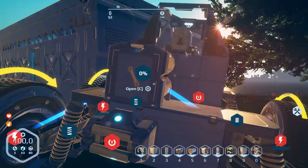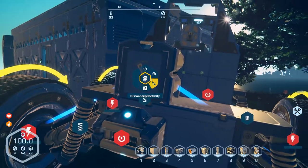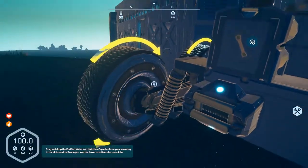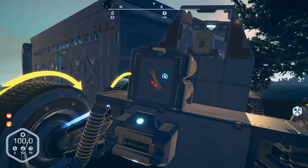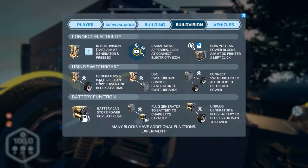Exit the build menu and press C. You can only connect or use the battery with one part at a time. If you press F4 it says generators and batteries can only power one block at a time. Use a switchboard to connect generators to switchboards. You can use switchboards to connect more than one part, but many blocks have additional functions - experiment.